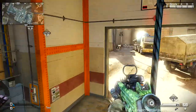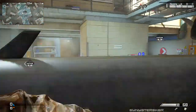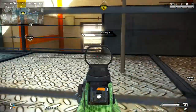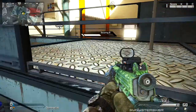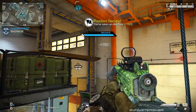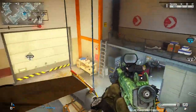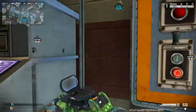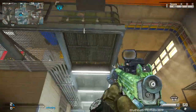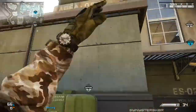I actually recommend using one of the dynamic features to close the doors to cover your back in case enemies spawn there. This is an awesome cap spot: jump up on the UAV again and then jump up to the top part of the UAV, but don't jump onto the railing. If you stay right there, you can actually cap B flag from there. You have a lot of cover, especially with the door closed behind you.